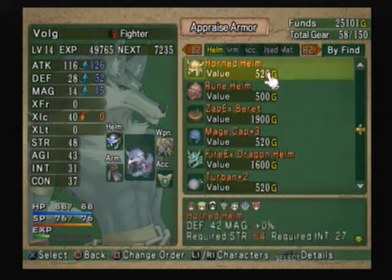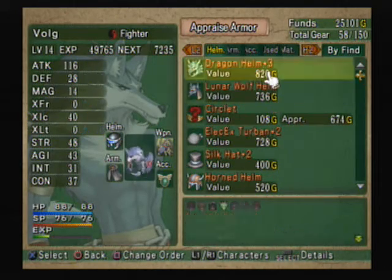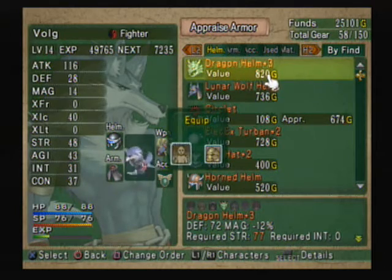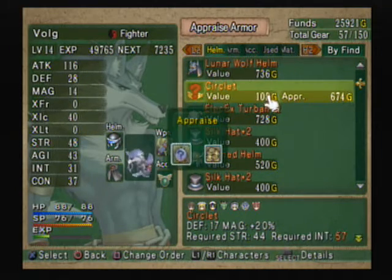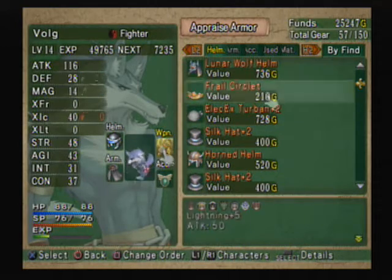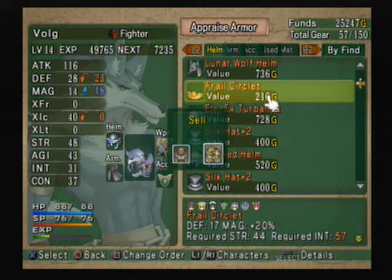Let's go ahead and sell this dragon helm. And the circlet — I don't think we've seen the circlet before. Wow, the value went way down — we lost a lot of money on that. I can tell that's no good for anybody just by looking at Volk's numbers. Yeah, we got taken on that one.